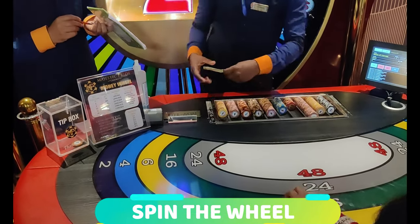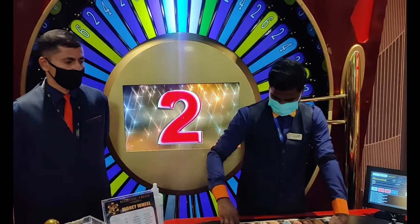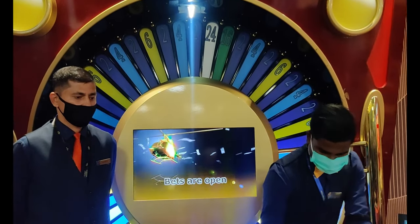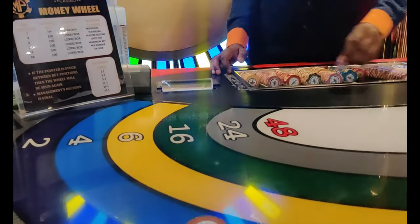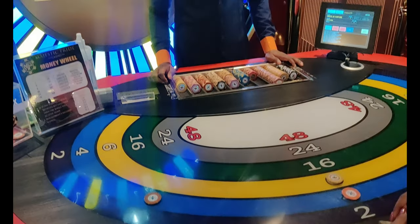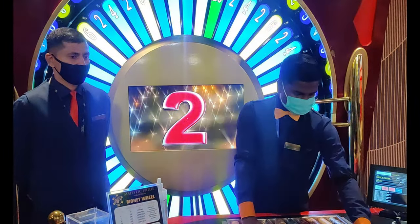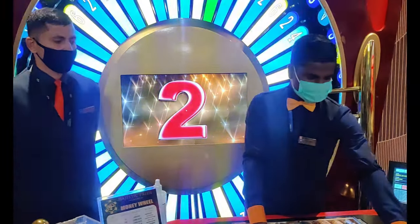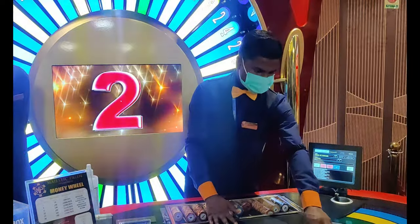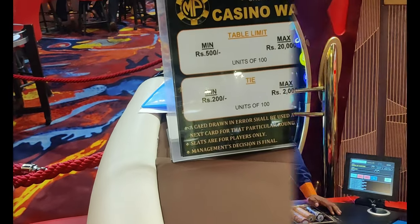The second game you can see is Spin the Wheel. There are multipliers: two, four, six, sixteen, twenty-four, forty-eight. This means if you bet on two — for example, 100 rupees — you will win 200 rupees. If you bet on six, you will win 600 rupees. This game is very popular with newcomers who are new to casinos. Whatever number the wheel lands on, if you have a bet on it, you win.